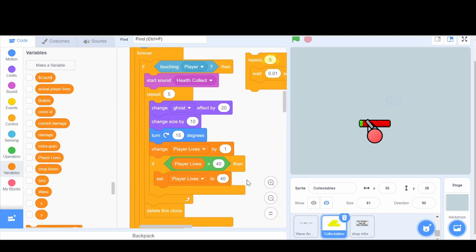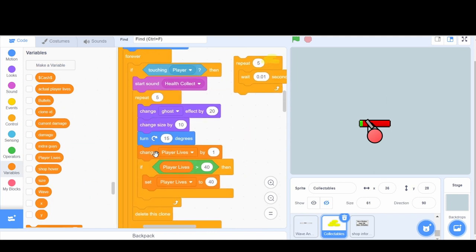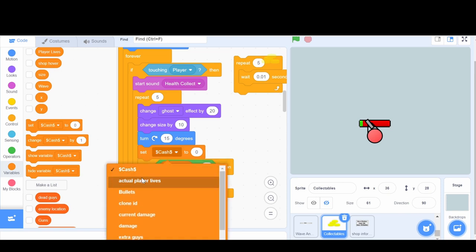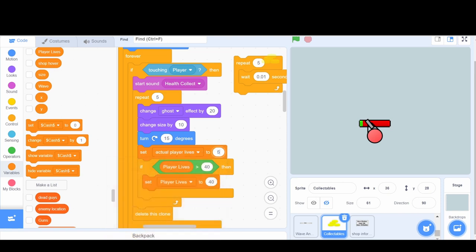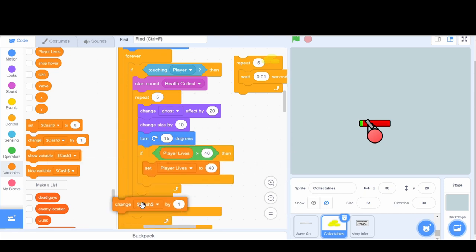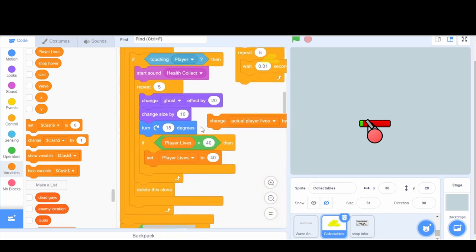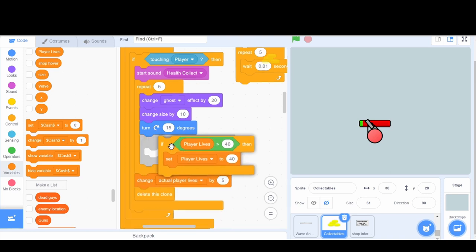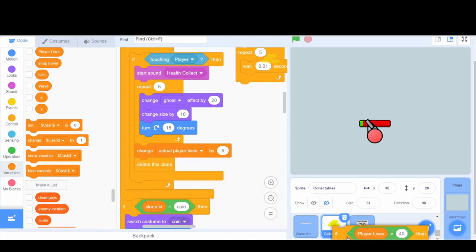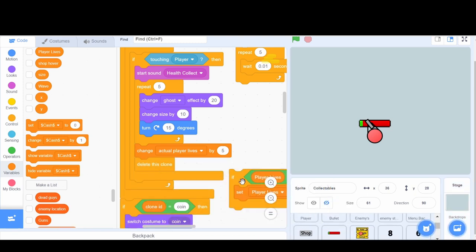The reason we're doing that is because in the collectibles, we have 'change the player lives by one.' Instead, we're going to delete this block, grab a set block, and change the actual player lives by five, putting that right before it deletes this clone. We can add to the life bar and then delete it.